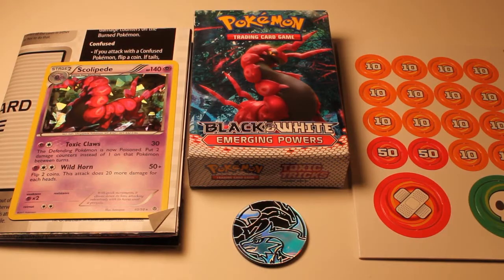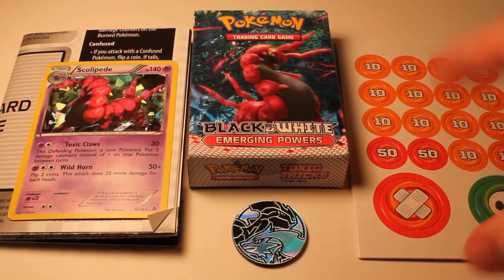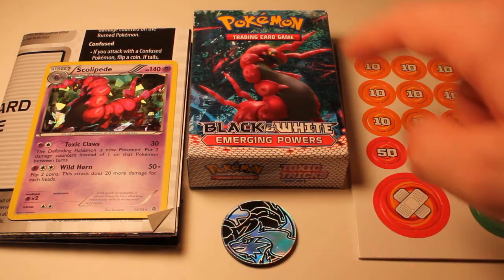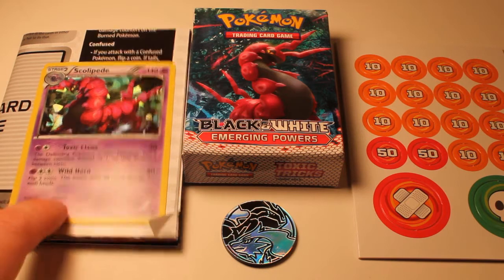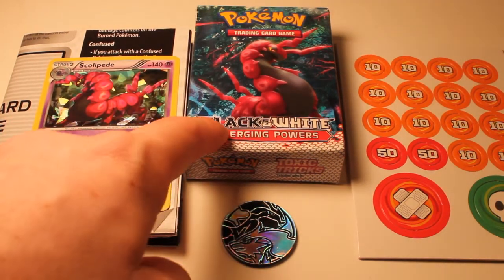So I open up the package and this is what you get. You get your damage counters, poison marker, and a coin. You get the deck box here — awesome little box. And you get the holographic card which I will go over when I open up the deck box and check out the cards.